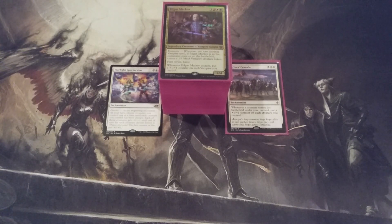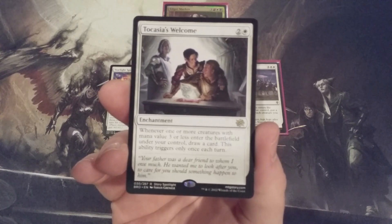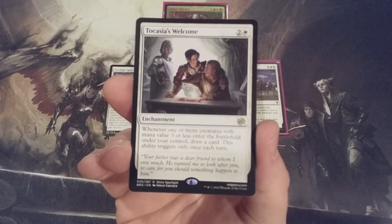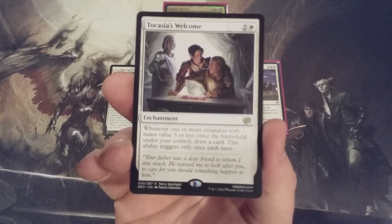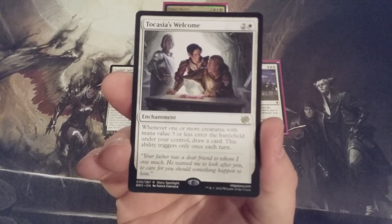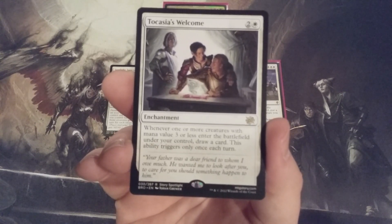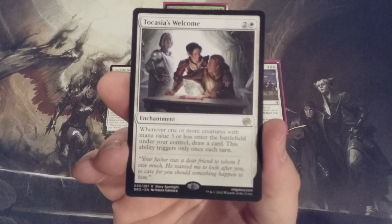The next card going in is another white enchantment. This time the mana value is just two and a white — it's Tokasaya's Welcome. Whenever one or more creatures with mana value of three or less ETB under our control, we draw a card. This ability triggers only once each turn. We have a plethora of vampire creature spells in the current 99 with CMCs of three or less, and with Edgar's Eminence ability triggering from the command zone, whenever we cast a vampire creature spell, we create a 1/1 vampire creature token that always has a mana cost of zero, so it will always trigger Tokasaya's Welcome.